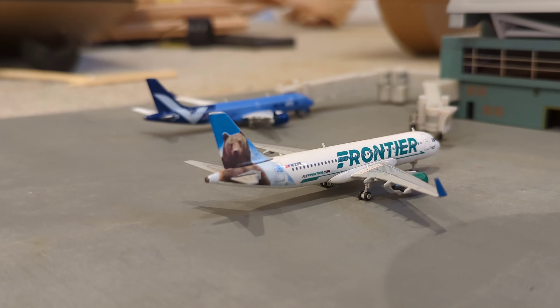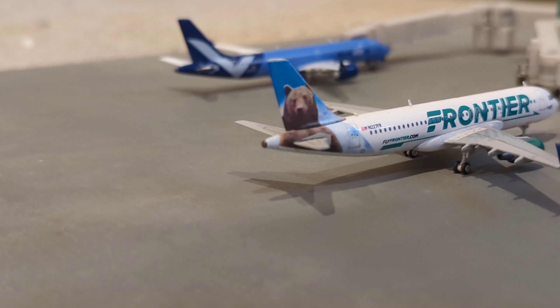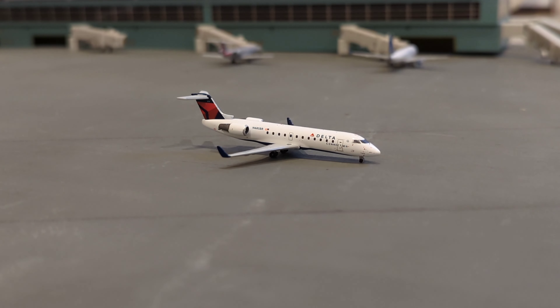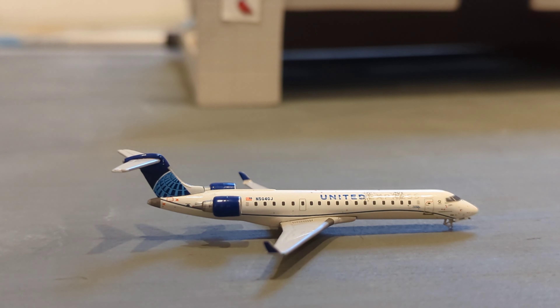Here just arriving in we have this Frontier Airbus A320 — he has arrived in from Denver. Now there behind him we have a Breeze Embraer ERJ-195, which has arrived in from Miami. Now just taxiing back from the runway we have this Delta CRJ-200 — he has just arrived in from Detroit. Here taxiing to the runway we have this United Express CRJ-550 — he's going to be departing out to Chicago O'Hare.